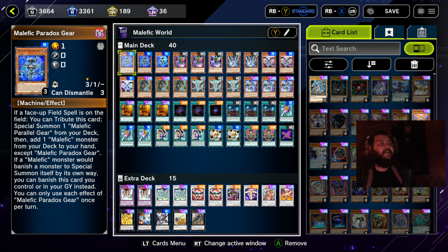We're running three copies of Malefic Paradox Gear. If there is a face-up field spell, you're able to tribute this card to special summon a Malefic Parallel Gear and add a Malefic monster from your deck to your hand, allowing you to instantly go in for a synchro play. If this card is in the graveyard, you can contribute it as a requirement for one of your Malefic monster summons — for example, banishing it to count as the tribute for Malefic Cyber End Dragon, which is really good.